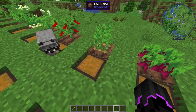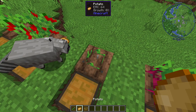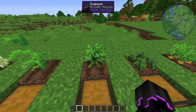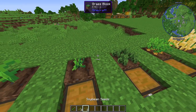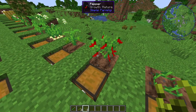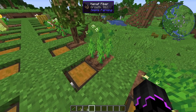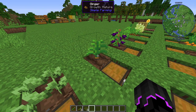Next we have potato — you can still plant with a normal potato but you can also get seeds from the grass. We also have soybeans, and I think you can right-click to harvest them. Then we have spinach, peppers, pea pods, peanuts, oat, onion, kanaf fiber — which you get kanaf fiber from obviously — and then lettuce.